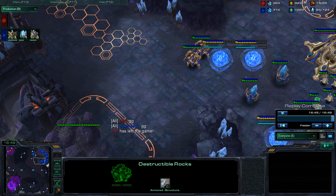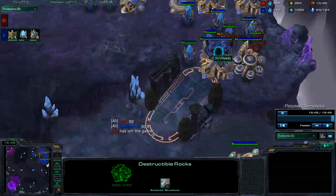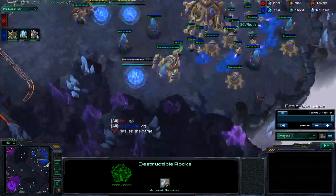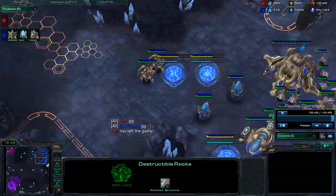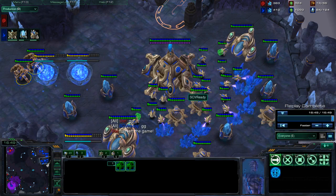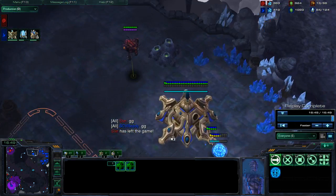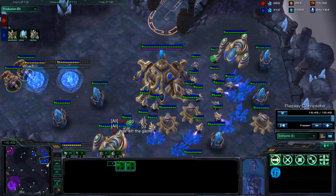Just concentrate on making probes, making pylons, making gateways, and getting stuff — that's all you need to work on. If you're feeling a little bit stressed out by ladder, practice in team games: wall off, make a lot of sentries to practice your force fields, experiment with unit composition. It doesn't really matter in team games, so just have some fun with the army.